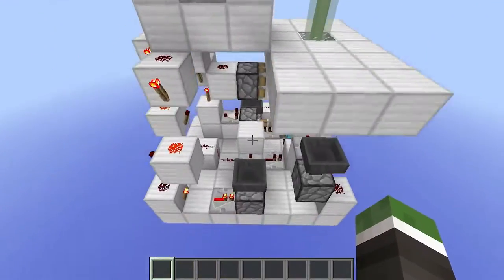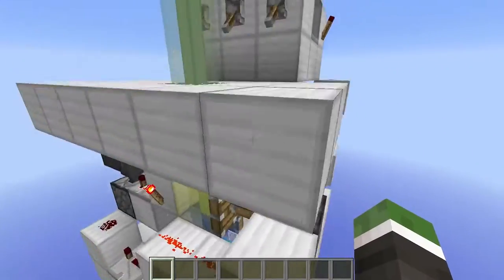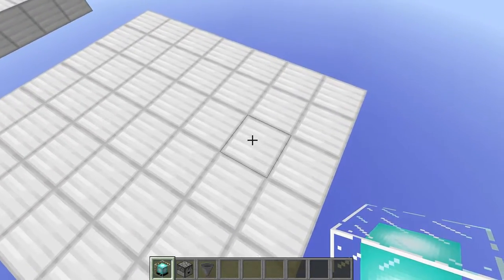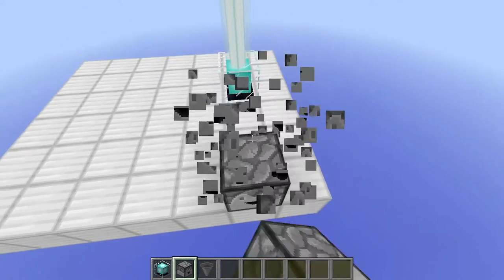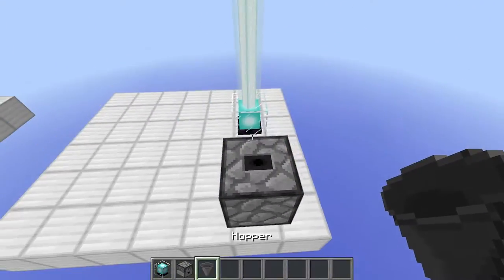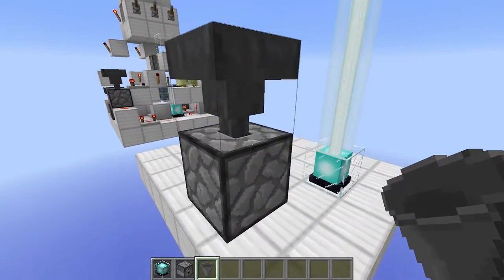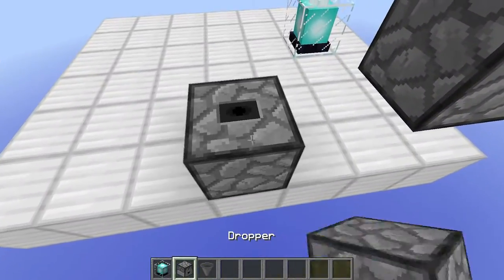Let's check out some of the redstone - it's a pretty compact build. So let's get to the tutorial. The first thing we are going to do is place our beacon right here, then we are going to place our dropper coming up on the second block, this one block in the air with a hopper going into it, facing upwards.